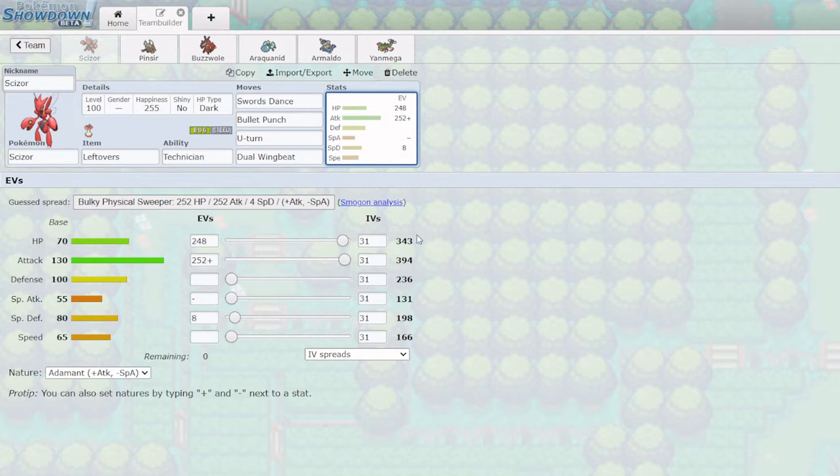I didn't opt for Speed because I do have some Speed control on the team — namely Pinsir and Yanmega — and we have Sticky Web support, so Speed isn't the most important right now. The reason I didn't go for Mega Scizor is that I think the difference between Scizor and Mega Scizor is not as big as the difference between Pinsir and Mega Pinsir.